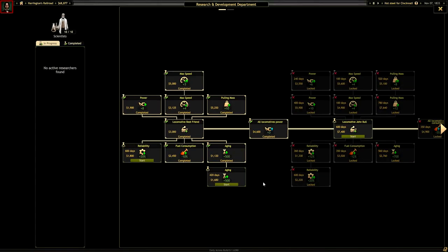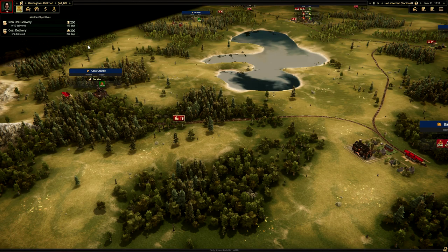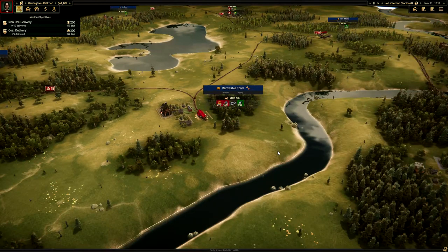We could be looking at some more research. Should we try the John Bull? It's John Bull time. I say we get this for the steel, the last push, because I feel like we're going to need a big beefy train for that. And away it goes. So 64 days — I don't know how long we've got to actually deliver the steel.